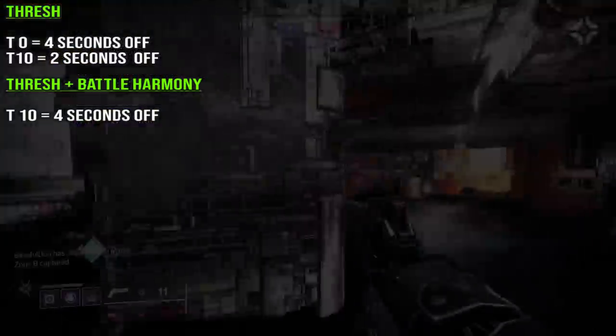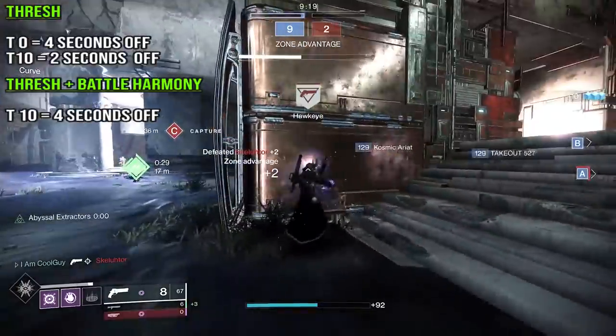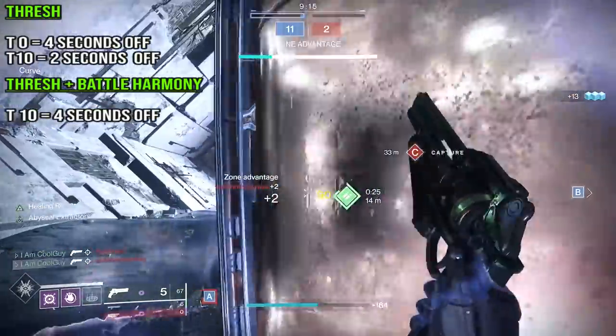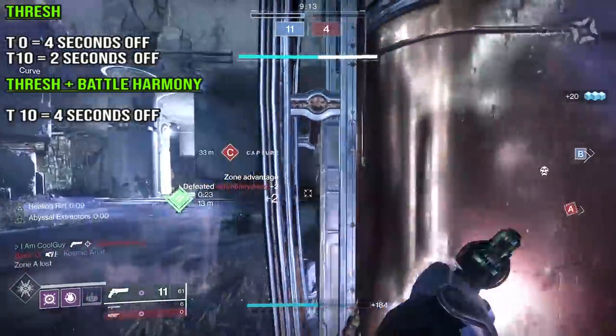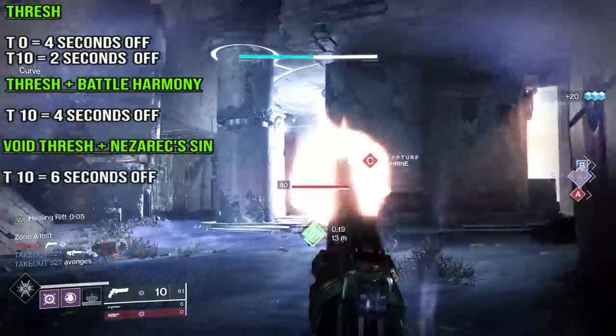Nezarec's Sin has the Abyssal Extractors buff: void damage kills increase ability energy recharge rate. Remember, you don't have to be on a Void subclass with Nezarec's. Sure, Void Grenade and Melee final blows help, but if your weapon is Void, that gets the perk to proc. So you get a kill with a Void weapon while wearing Nezarec's Sin, the Abyssal Extractors buff goes off.